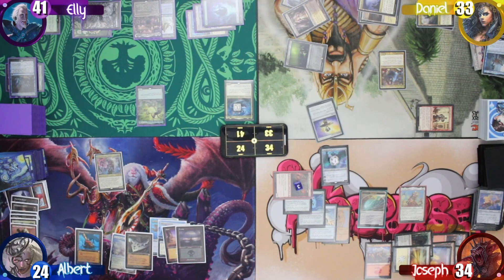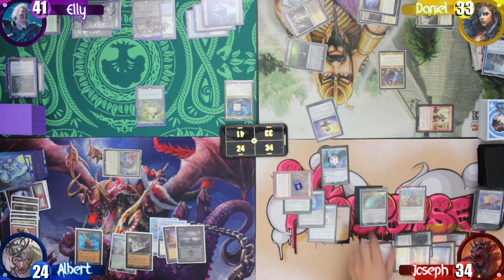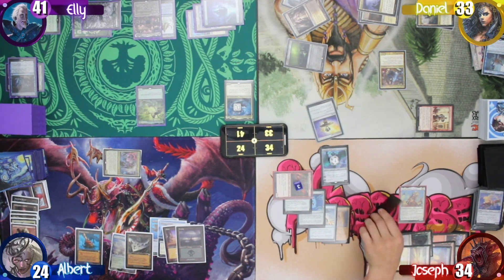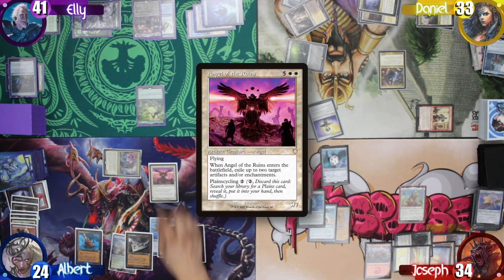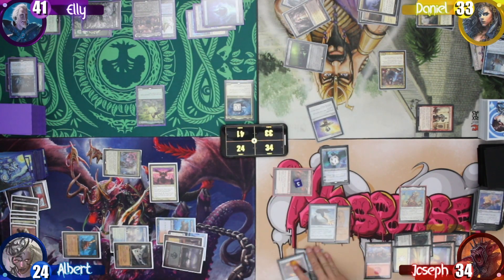I draw for turn and decide we need to try to get to the Ugin, so I attack it, and Joseph blocks with the Spirit. On my second main, I cast an Angel of Ruins. As it enters, I choose to exile the Mask of Memory and the Ring of Valkas. I then end my turn.